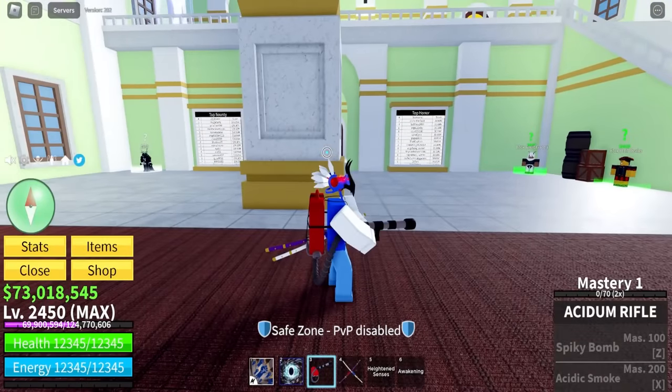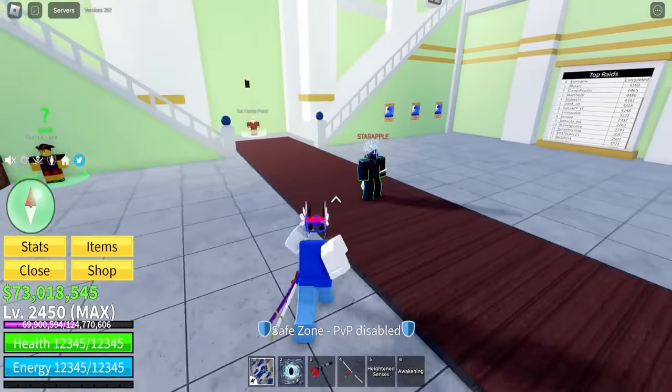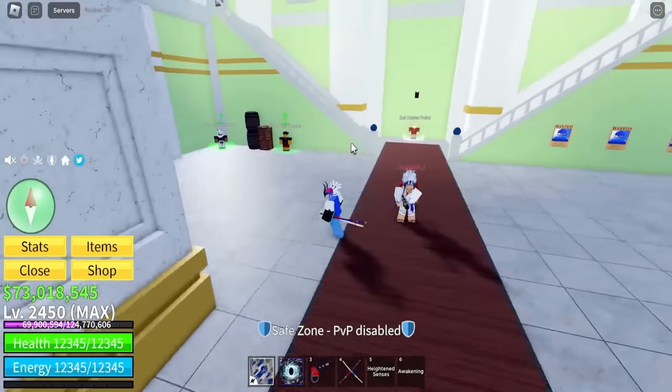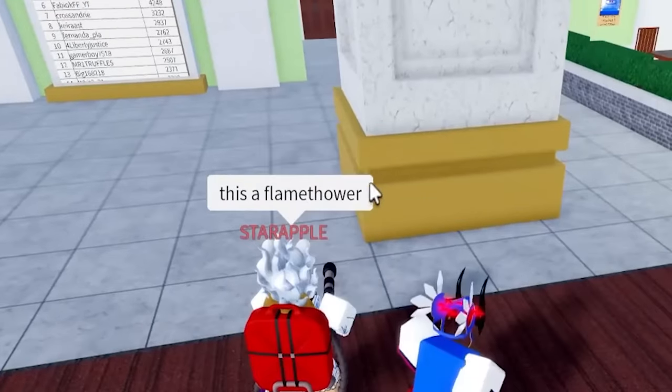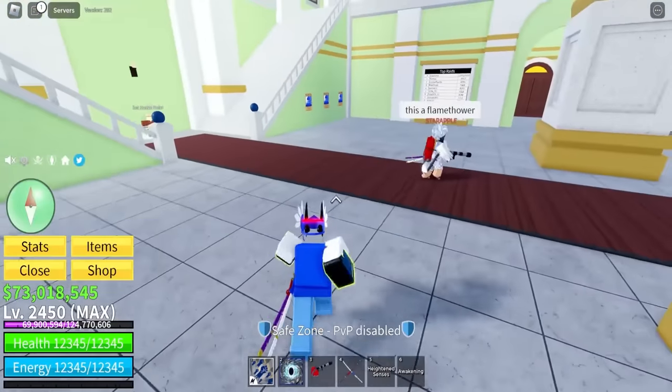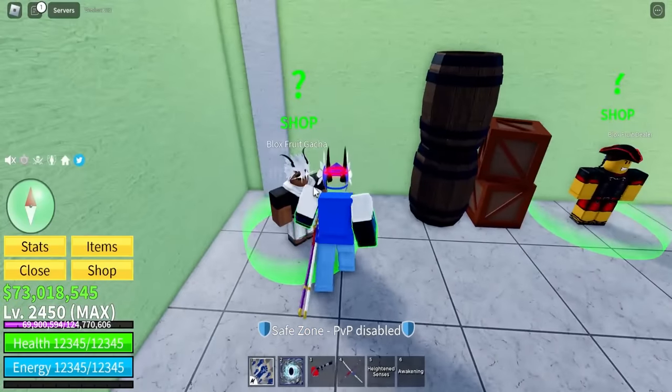Before I even test that — I can equip it like that? It looks so goofy. And oh yeah, you have it as well — that's crazy, you're lucky for getting that. But first, let me roll a fruit. This is a flamethrower? It's like a flamethrower — what the heck? We're gonna be testing that in today's video too. But first, let's go roll a fruit.